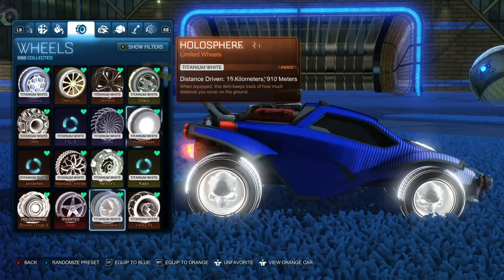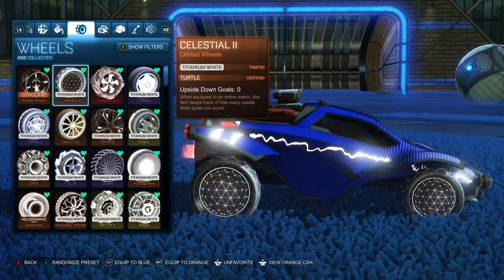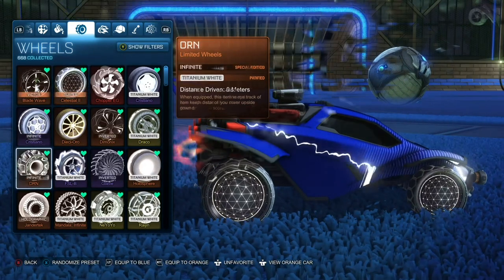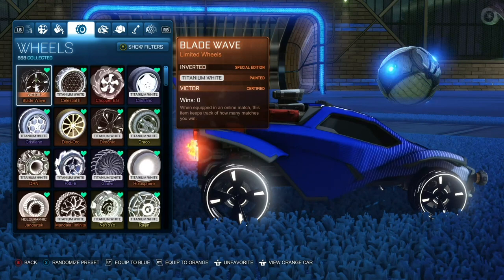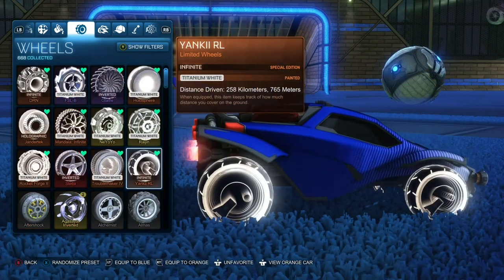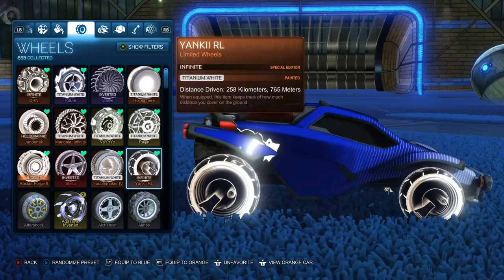Hollow Spheres are a major bargain for as little as 50 credits. Celestial 2s are super clean looking and are traded at around 200 credits or less. Infinite Edition DRNs are being sold at around 150 to 350 credits. Inverted Blade Waves will only set you back 100 to 300 credits, and the Infinite Yankee RL — a personal favorite of mine — can be obtained for around 100 to 250 credits.